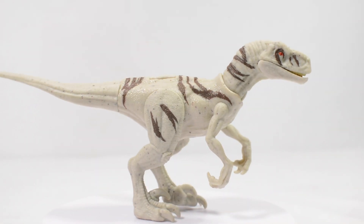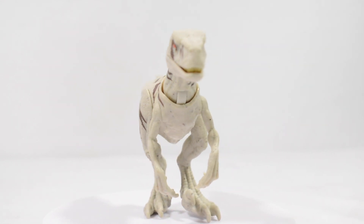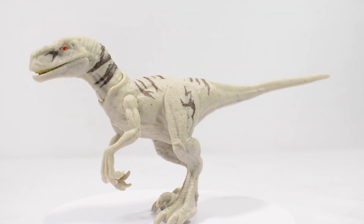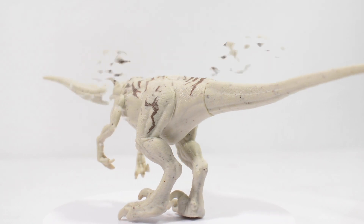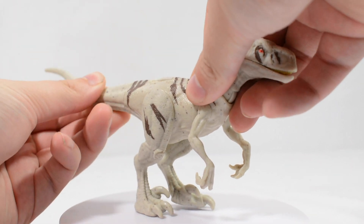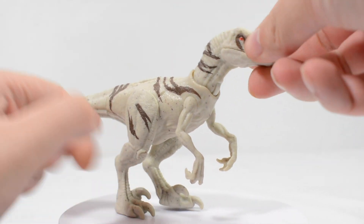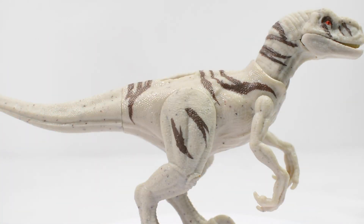Lastly we have the Atrociraptor, who comes in a great white colour scheme with some decent brown highlights. I love how Ghost's colour scheme emulates the appearance of the female Jurassic Park 3 Velociraptor. This figure packs in some decent articulation, including a hinge joint in the neck which is always a nice inclusion, and the figure also has the DNA tab which can be pulled out of the figure's torso.